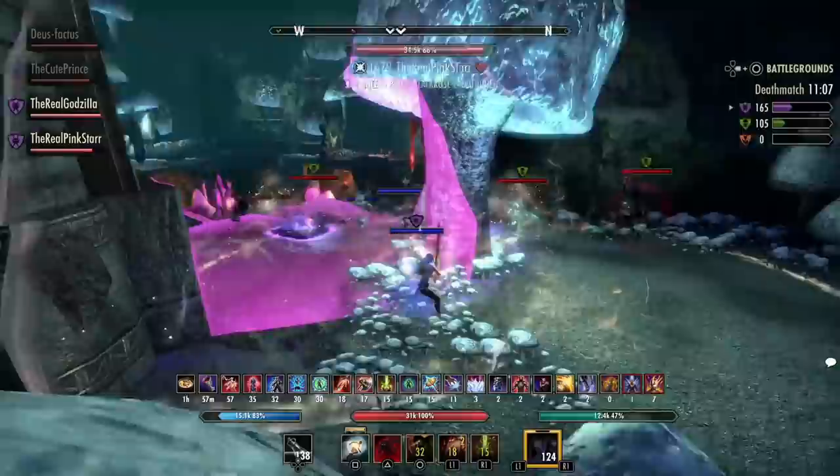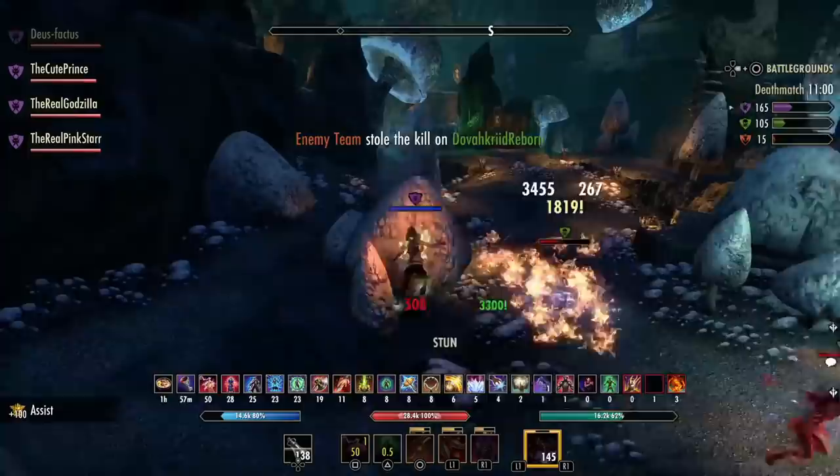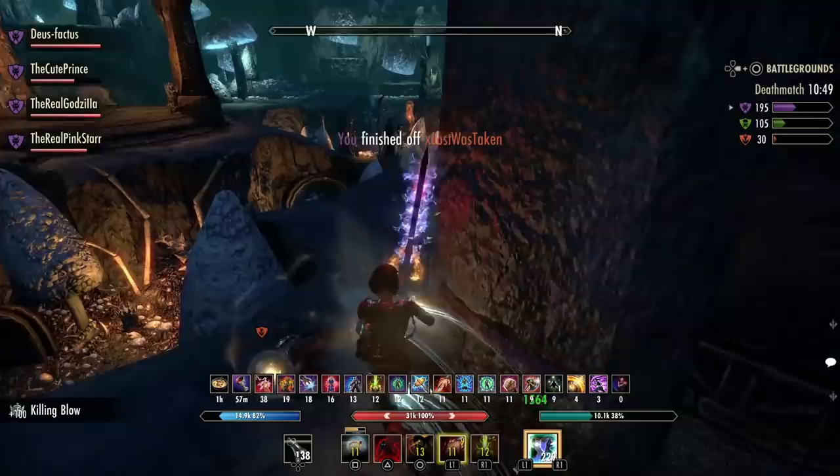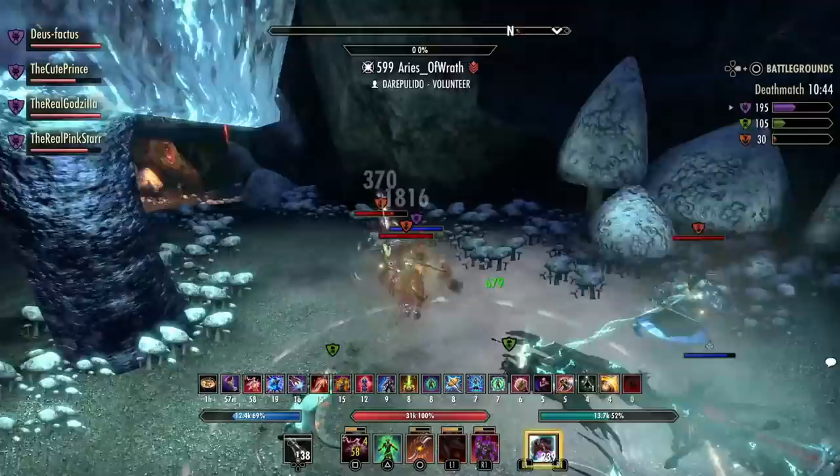You also have access to a mythic item, a monster set, and a one-piece trainee. You're typically going to go a one-piece trainee on the chest, and then a monster set — something like Balor, Magma Incarnate, Velodreth, whatever monster you like. You can also use a mythic item like Majesty, Death Dealer's Feet, Malakath, or Ring of the Wild Hunt. That's the most optimal way to make your build.